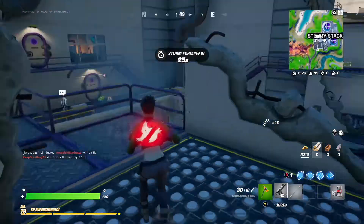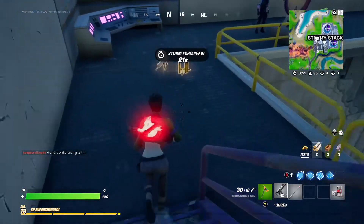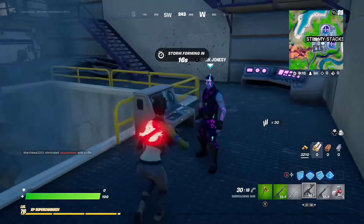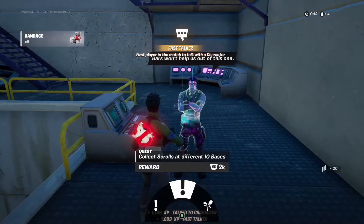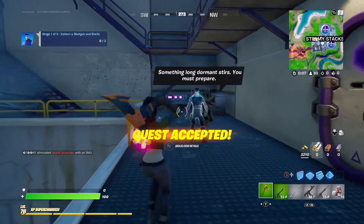Okay, so we're here in Steamy Stacks. There's Dark Jonesy down there, so we'll go and talk to him and get the quest. It's the collect a shotgun and shells quest that we want — quest accepted.